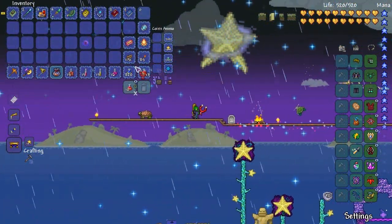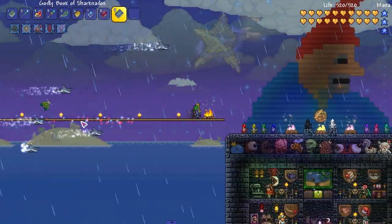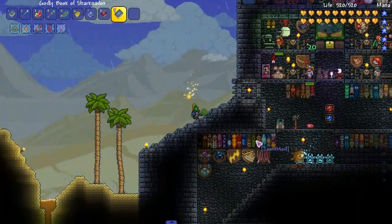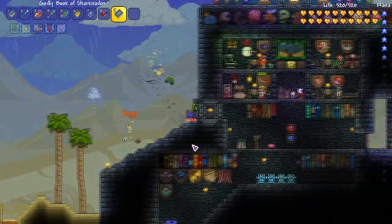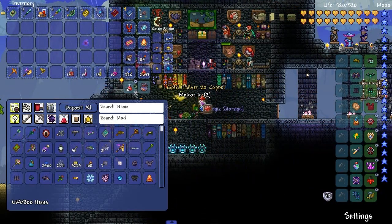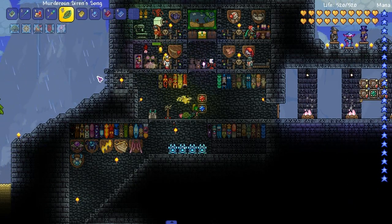Wait, did I not pick up everything that dropped? Where'd that map go — did I auto-trash a treasure map? Oops. You can actually see the sharks, that's pretty cool. Alright, we're gonna keep that book, pretty useful.